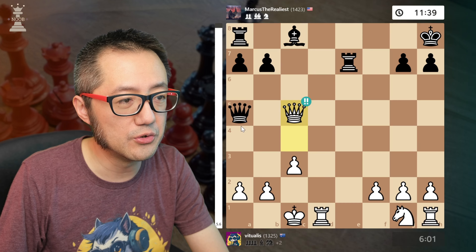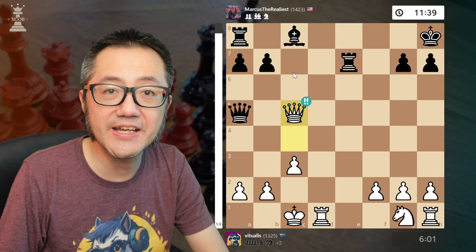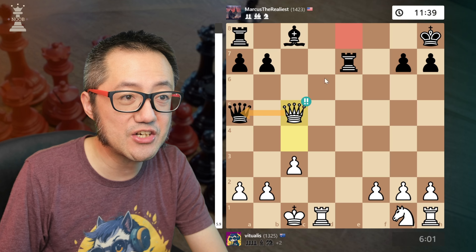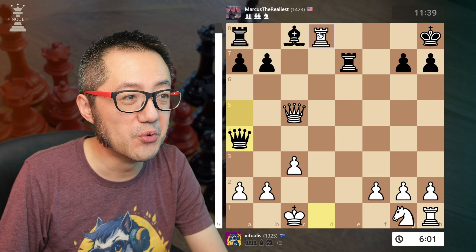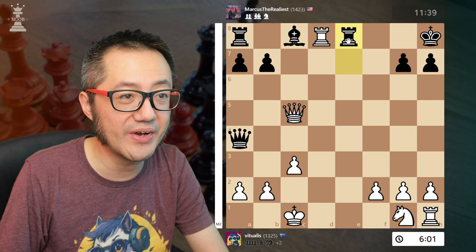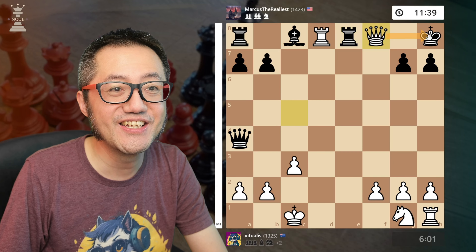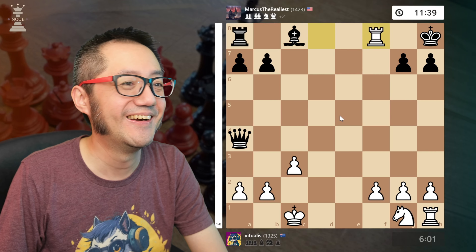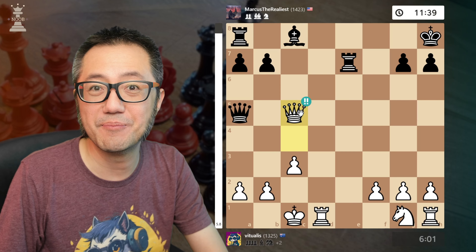What if black tries to move the queen out of the way so that potentially I can't capture the queen? It still doesn't work. Let's say they try to defend that square — queen to a4. Well, rook d8 check. It looks like they might be able to block, but it's not. Queen to f8 check. Only one option — captures, captures, mate. So this is an absolutely devastating, gangsta, brilliant move.